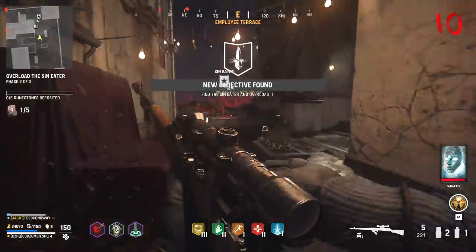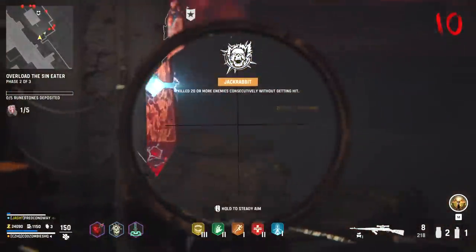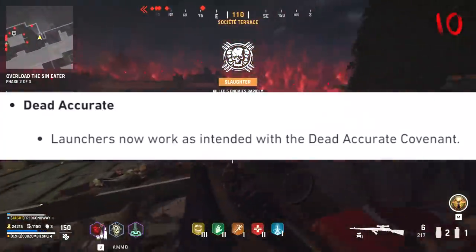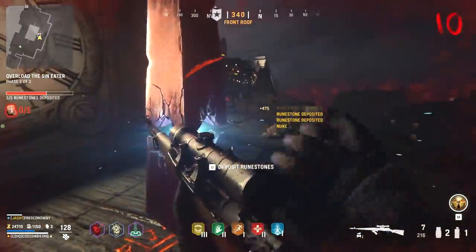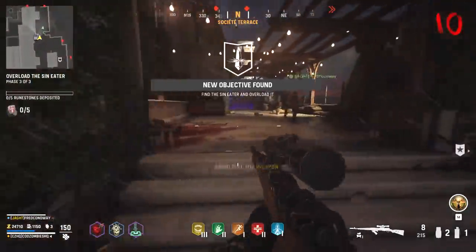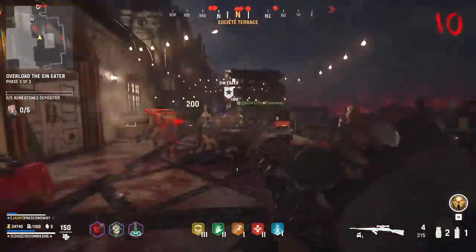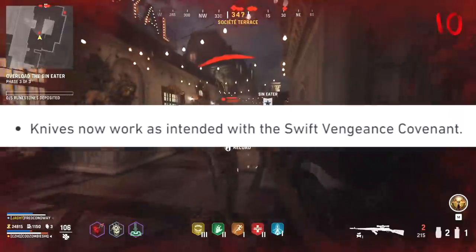An interesting nerf for this covenant — maybe it had to do with it being used in some kind of infinite damage glitch spot exploit. From what I played, I didn't see the need for it to be nerfed so heavily; just a very odd change. For the Dead Accurate covenant, they say launchers now work as intended — I believe this is the Deadshot Daiquiri covenant replacement. For the Swift Vengeance covenant, which lets you do more damage the faster you move and also lets you shoot while sprinting, Treyarch updated the description to reflect that only weapon damage is increased, not the damage of things like C4 and Thermite. They also say knives now work as intended with the Swift Vengeance covenant.